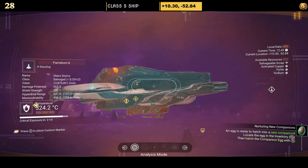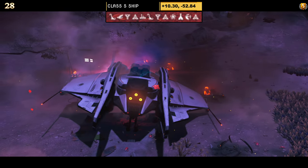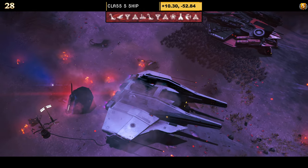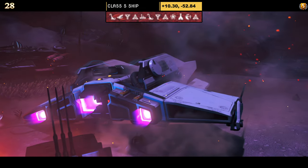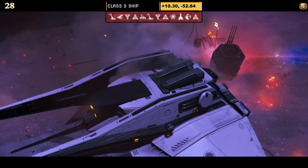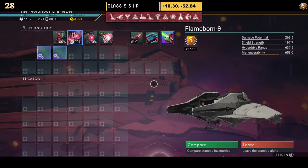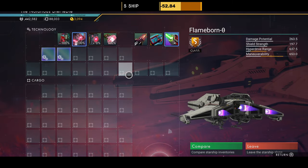Number twenty-eight is pure white. It has three little lights at the front, a dual layer of wings on the side, no extended thrusters — just prongs on the side of the wings — plus extensions that go forward and an exhaust on the back. Supercharged slots: three grouped on the left and one on the right — pretty decent.